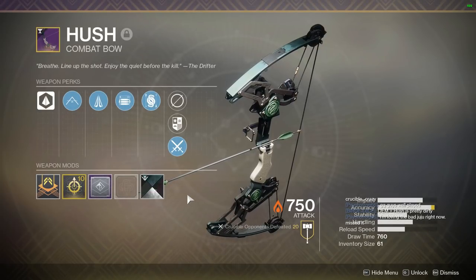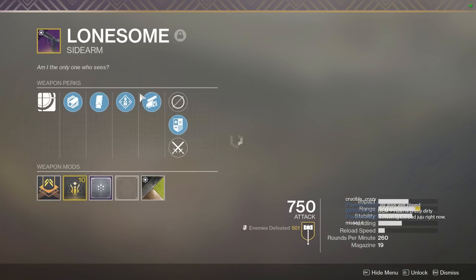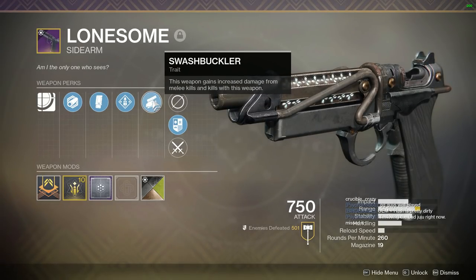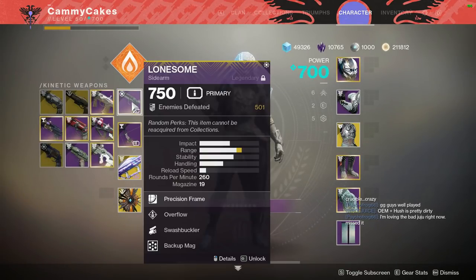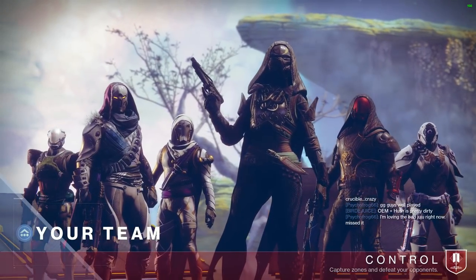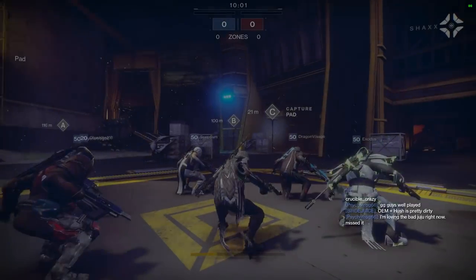Opening Shot is pretty much like you can kind of miss your shot and bullet magnetism and magic aim assist bends the bullet to correct and it hits them in the face. You can actually aim at somebody's chest or even above their head and it will correct to find their face. Simply just having Opening Shot on a bow already makes it one of the best bows in the game.